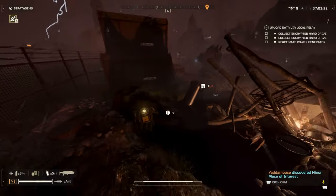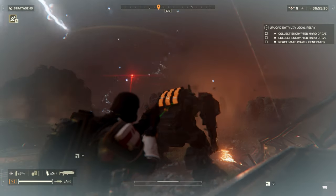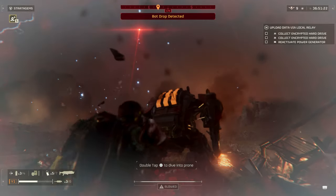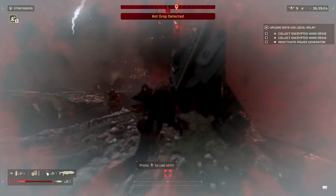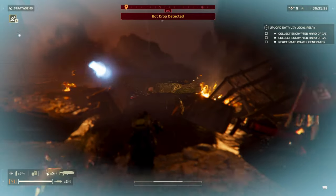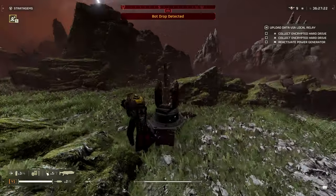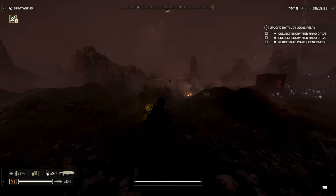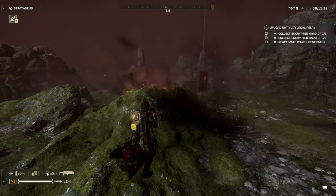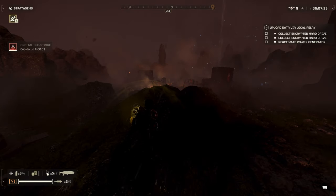I wanted to try how many shots it takes to kill a hulk with the Breaker. We used the EMS to get behind the hulk, and hitting it in the back takes around five shots. Maybe six if you consider that after five shots it was in a limp state — kind of on the edge of exploding. So five technically to put it in that state, six to definitely finish it off. Not bad — that's about a third of the magazine. It didn't work on tanks, so I didn't test that.